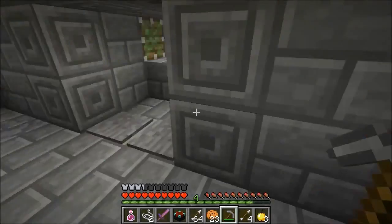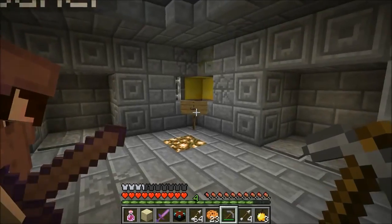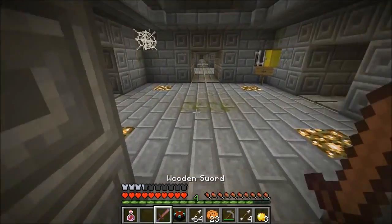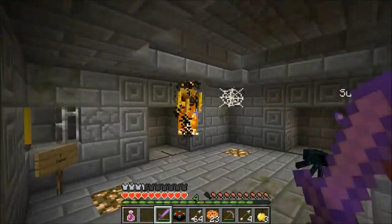It's a bunch of fire in there — it was a fire room, makes sense. I've got the sand and I think we're getting near the end. I'm a little nervous about this next room. My sword's better than before — mine's about to break. This isn't as bad. I hate blazes so much.